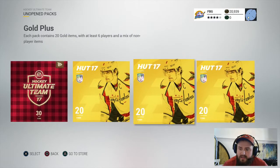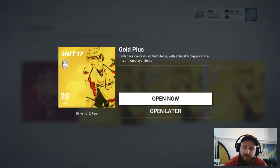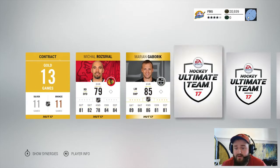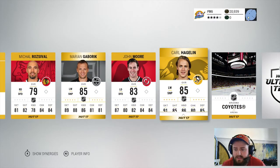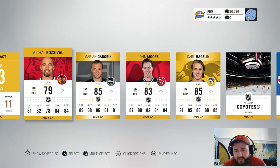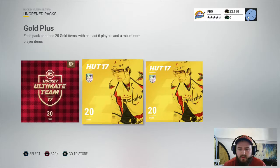Down to the last four. Really jonesing to open up that Mustachio pack but we're almost there. Watching the animation — there's a gold contract, Marion Gaborik. I know a lot of people like him but I have no room on my squad. There's Carl Hagelin too. The rest of the cards are gonna suck. Our best pulls so far are Mike Hoffman and Tyson Barry — the 87 defenseman.